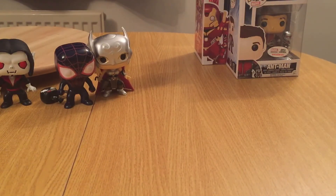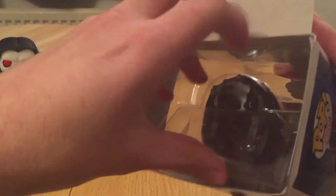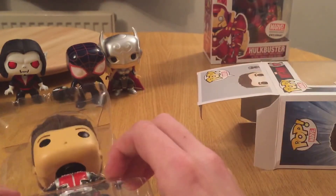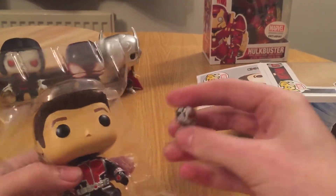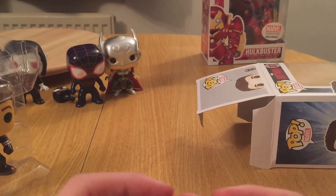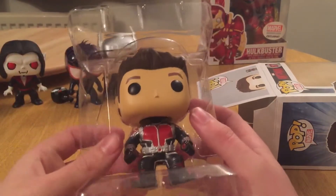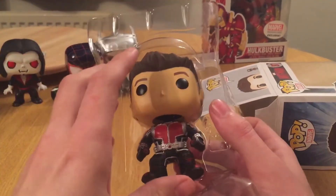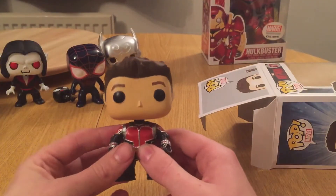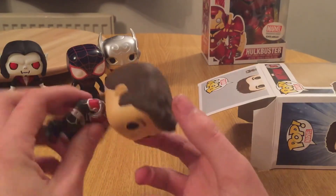Next we have Ant-Man, which also has the world's smallest bobble head — which is quite a nice idea. Let's get Ant-Man out first. It's a bobble — it's more of a twisty. And unmasked Ant-Man. I don't remember Paul Rudd's hair being that perfect, if I'm honest. Good looking bloke, don't get me wrong, but his hair was not that perfect.